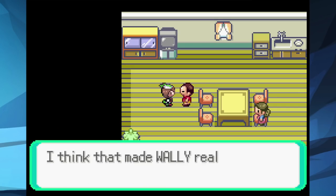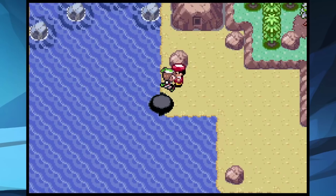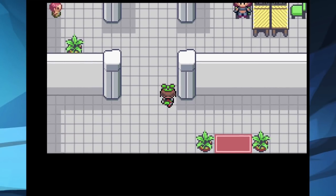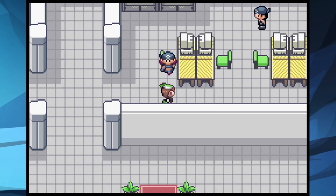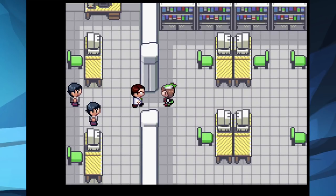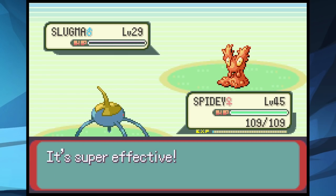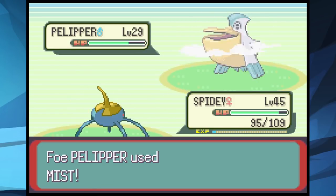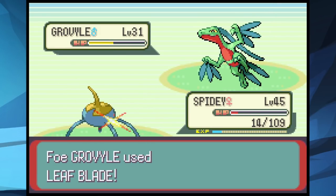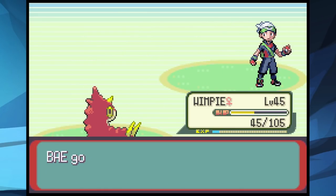Wally's guardian gives us HM Surf, which we need to continue. We surf through to the Weather Institute, which is filled with Team Aqua grunts that we clean up easily. Right after, Brendan wants to battle — we put out his fire slug easily with Spidey. Pelipper spams Protect, which was dumb since it could have taken us out. Grovyle comes in, Spidey does damage before falling, then Wimpy gets a turn 1 poison and finishes it off. Brendan defeated again!